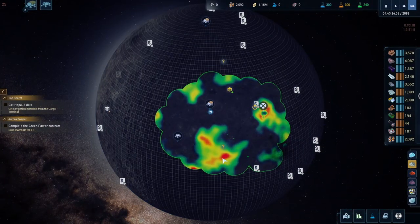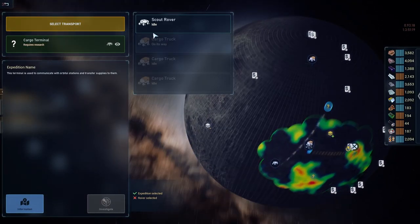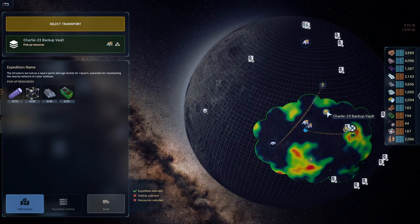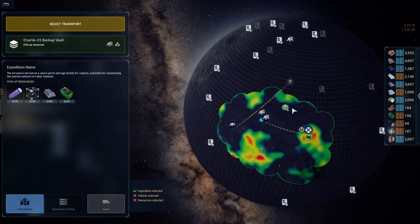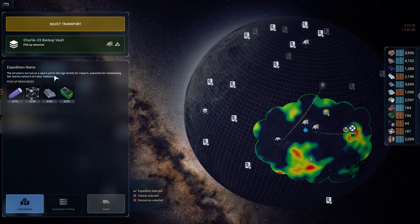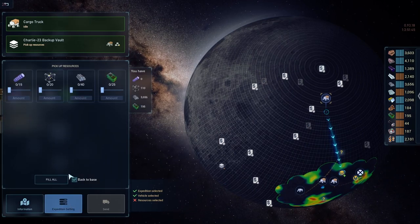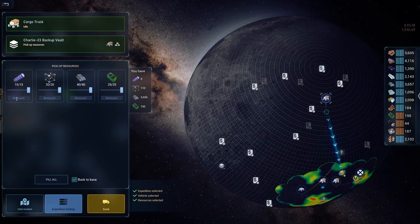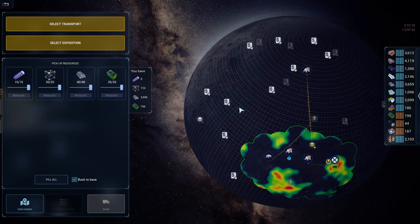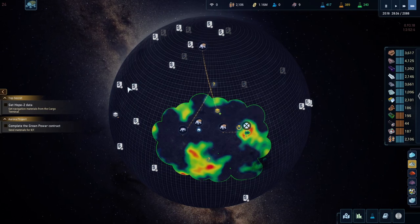This is the location we have to go investigate. Let's send the expedition and the scout, with a backup vault. It's a pickup — I'll pick up resources from over there. It is a pickup, that's great, I get some free materials! There's a plus sign next to it so I don't have to bring materials there.